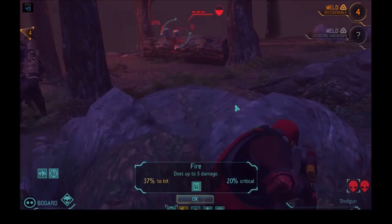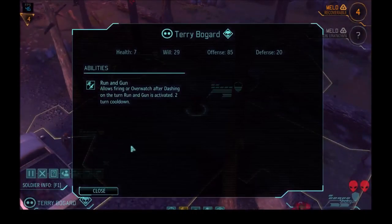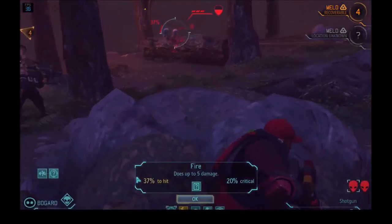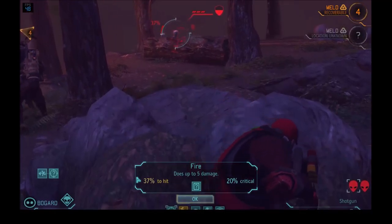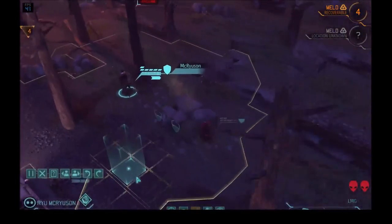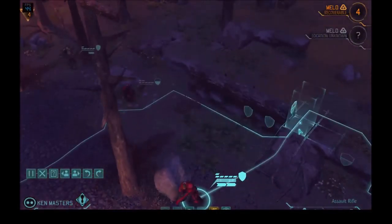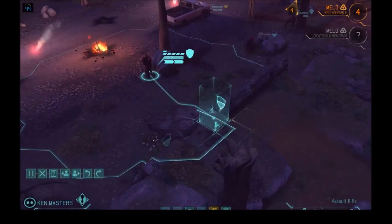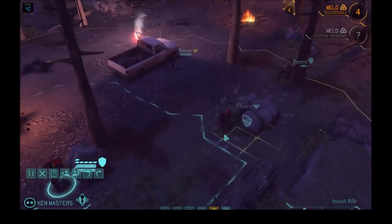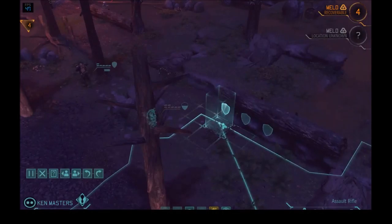Assault guys generally have higher hit points — they're the guys who kick down the door and go in first. They've got a lot of abilities based around not being killed when under heavy fire. They've got a really great ability called Lightning Reflexes that makes the first Overwatch shot fired at them when they're moving miss automatically, which is really useful.